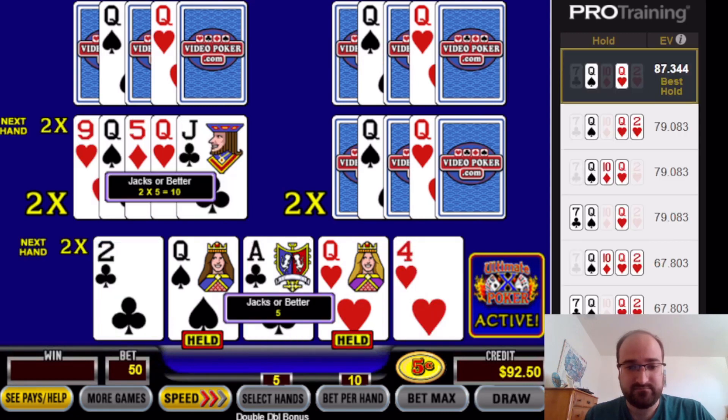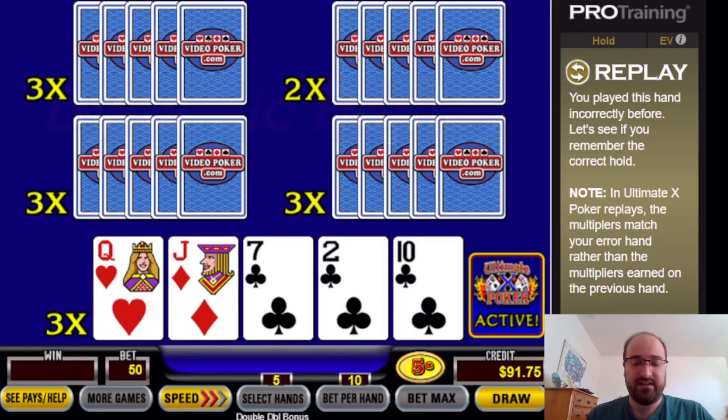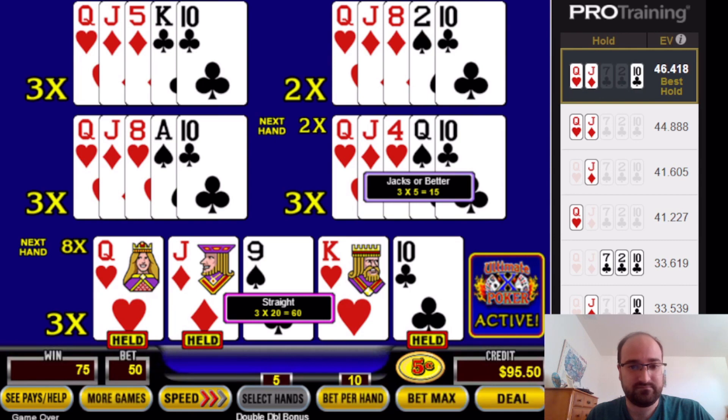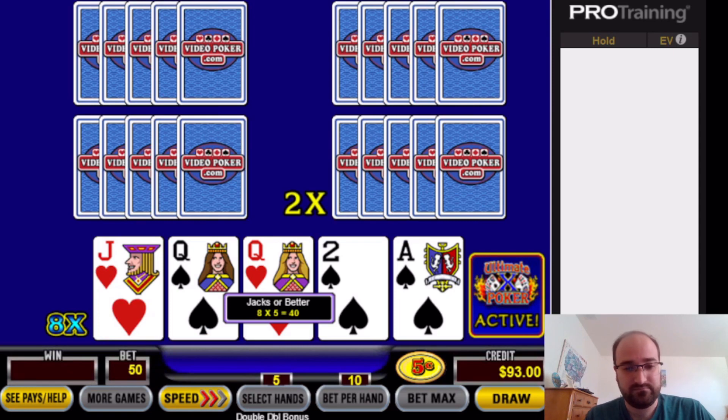Pair of queens. Another thing about this pro training mode on VideoPoker.com is it will, at random, up to three times, replay any hands that you've made mistakes on. As you can see, we got the exact same hand we just got two hands ago — it appears randomly. The multipliers reappear too because it has to be the exact same combination.